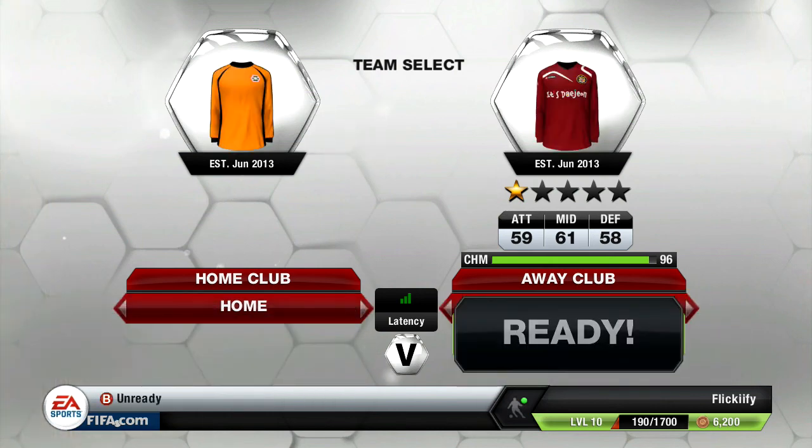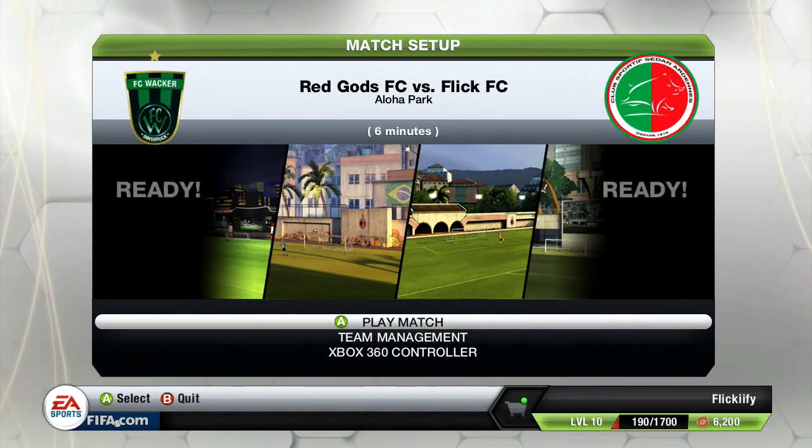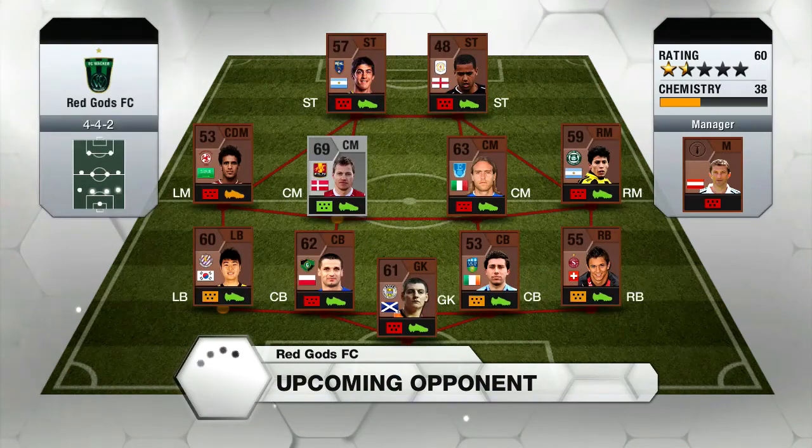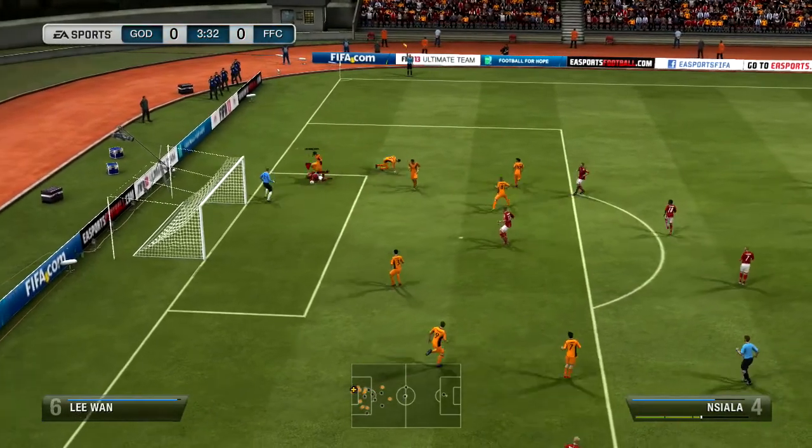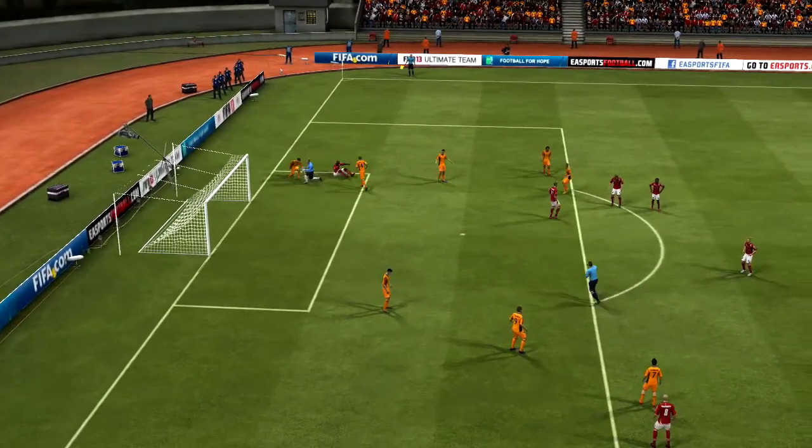We go into the next match here against the squad with the orange kit. It's going to be the Red Gods FC. And this is actually the first team I come up against that is a bronze team with a mix of a silver player. So obviously that's a starter pack if I'm going to call it one. He probably just got a starter pack just like I did. And he struggled a bit, guys. He was playing a couple silly tackles there.